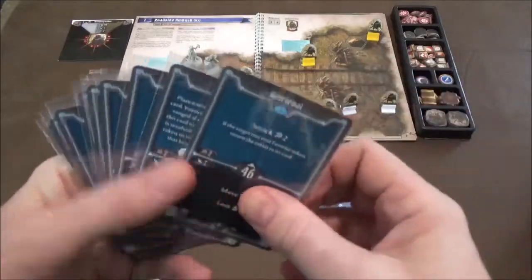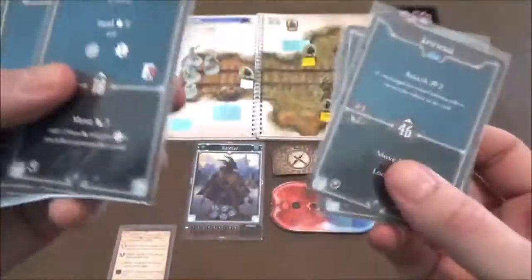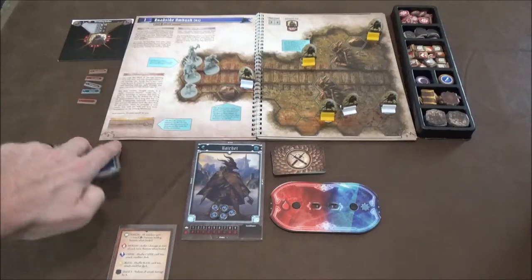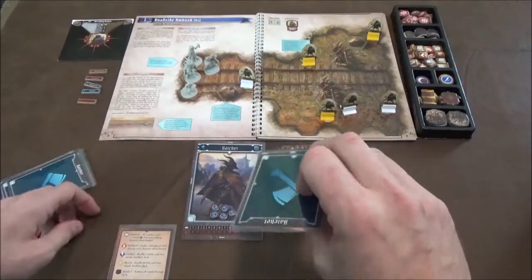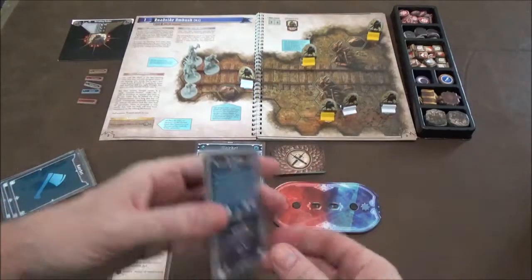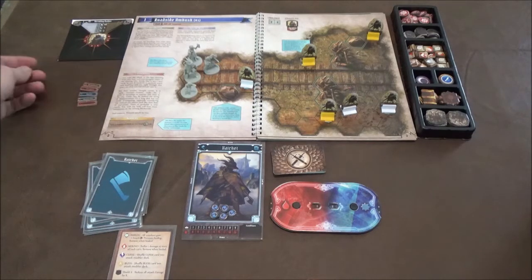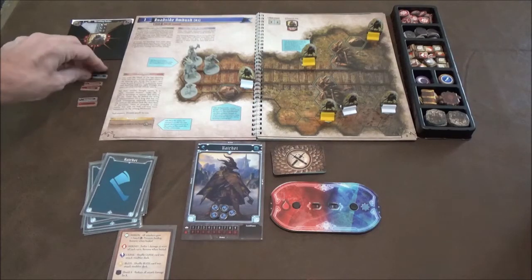Throughout the course of the game you're going to play two cards from your hand — the top half of one and the bottom half of the other, however you want to do it. The initiative number on the card determines the order you play in. You place your two cards face down, then once everybody's done that you flip them over. If I have a 17, you go through and figure out everyone's initiative and adjust these little tokens — they're kind of fiddly and small — in order of who's going when. In this case our Hatchet has a 17, so we're probably going towards the top.